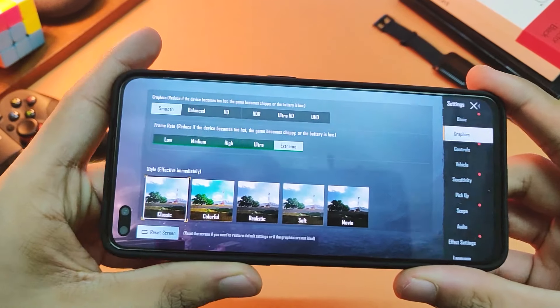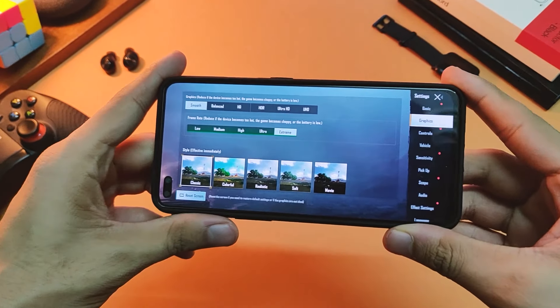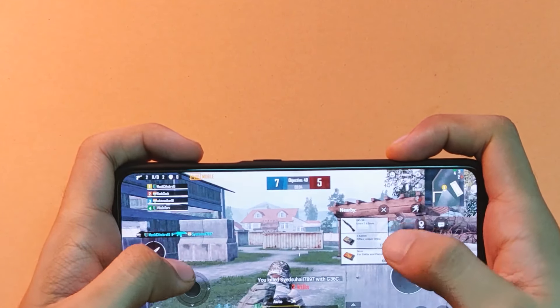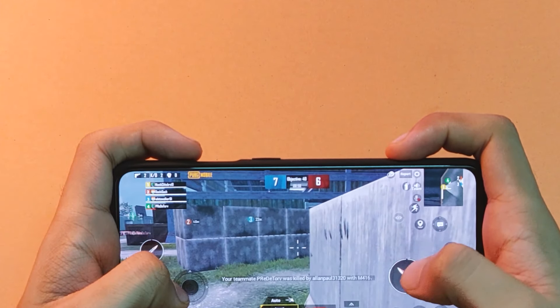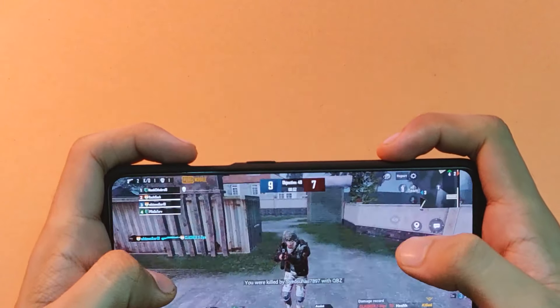The good news is that you can play PUBG in Smooth and Extreme settings on the OnePlus Nord after the latest 1.0 update, and it performs really well. The bad news is that you cannot download it officially in India, so hopefully a newer version will come soon. For those outside India, you can enjoy the new version — the graphics are great and it looks and feels a lot better than before.